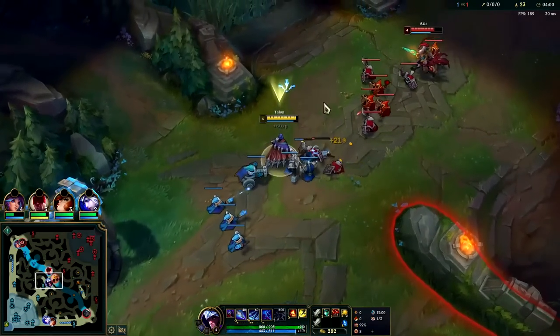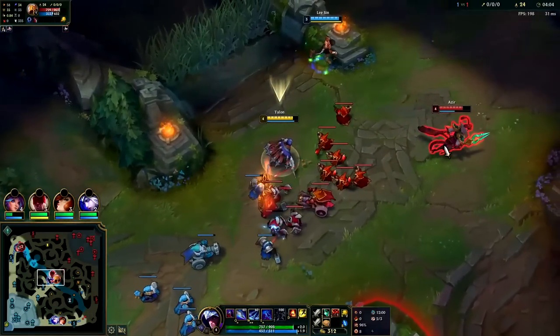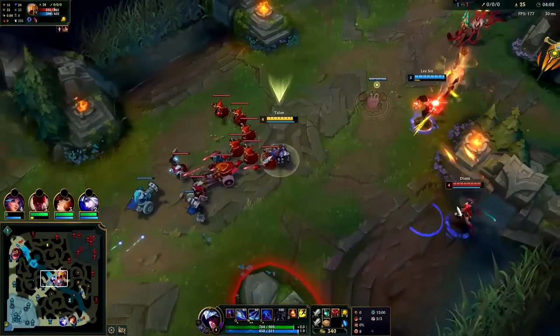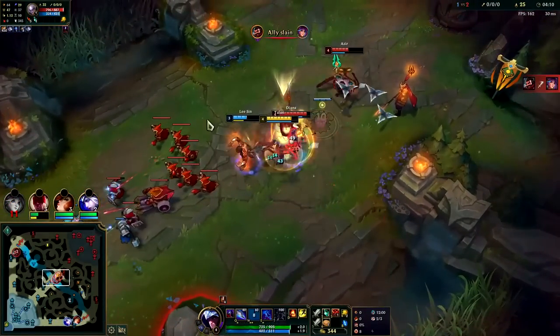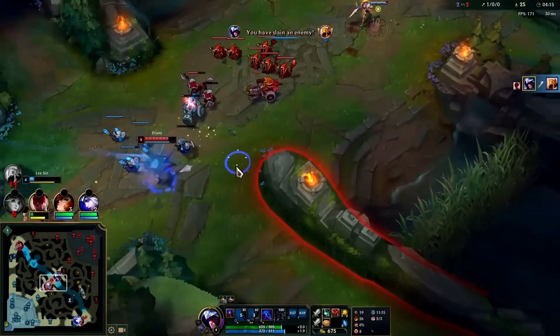I'm going for the trade — get out the W for the slow, auto attack Q reset ignite, flash auto — down he goes.